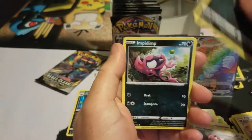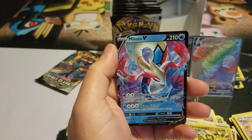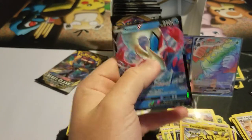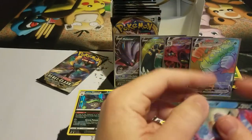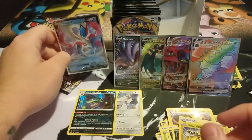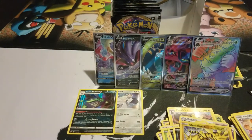Zamazenta, Stufful, Cofagrigus, Empty, Electabuzz — ooh, such a beautiful card! A Milotic V! I forgot about this card being in here. I love the Water V cards.